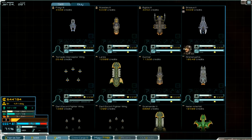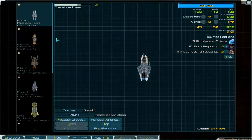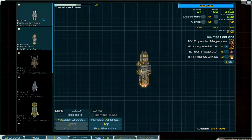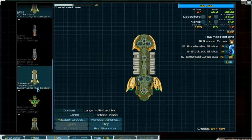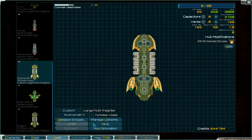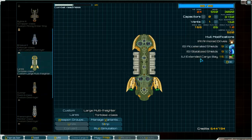Let's refit the ships. This one is already fitted - can we copy that? I think not. Okay, here we are: this one has shoot-twice and extended cargo bay.